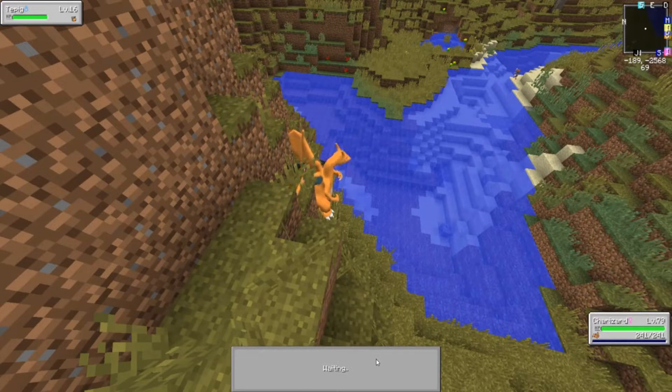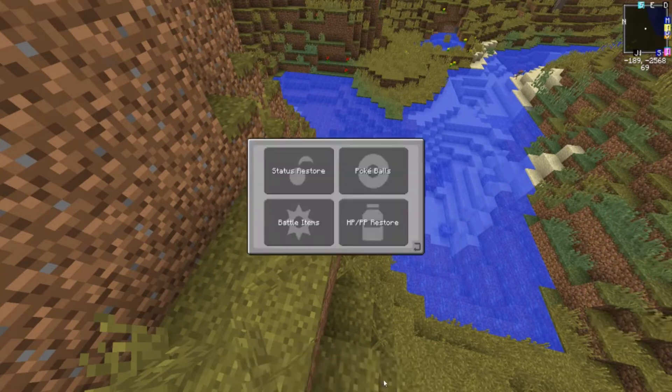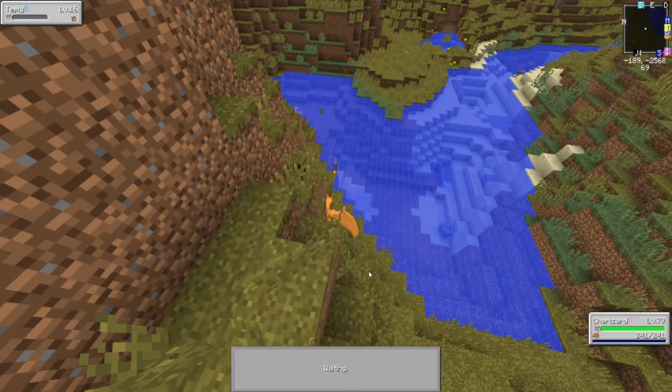Alright Charizard, we're going to knock this Tepig down. One HP — perfect. Let's go back. Dusk Balls. In the config file I did look, and there is absolutely no setting for making Ultra Space Dimension spawning any quicker.